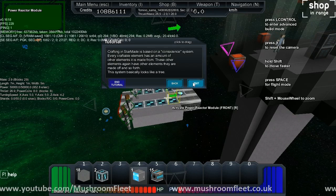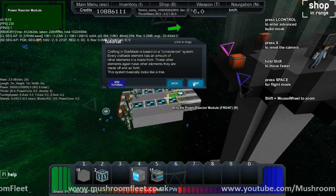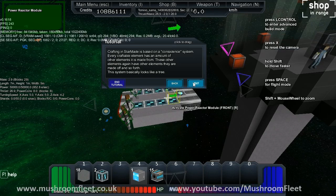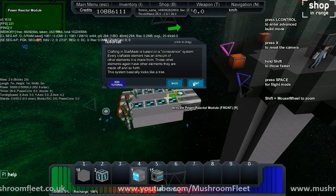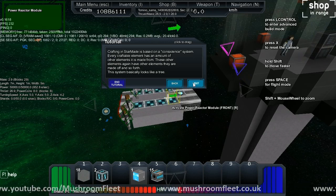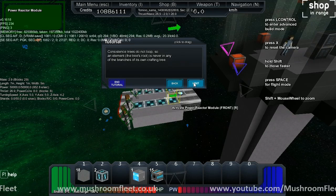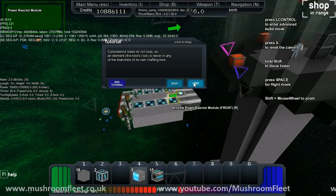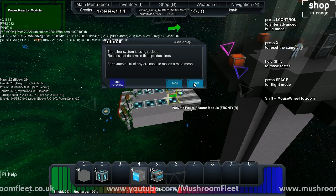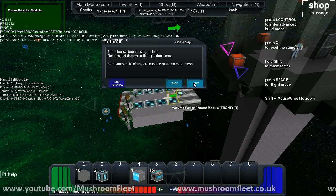This will explain StarMade's crafting and factory system. Crafting in StarMade is based on a consistent system. Every craftable element has an amount of other elements it is made from. These other elements, again, have other elements they are made of, and so forth. The system looks like a tree. Consistent trees do not loop, so an element — the tree's root — is never in any of the branches of its own tree.